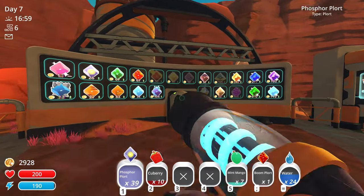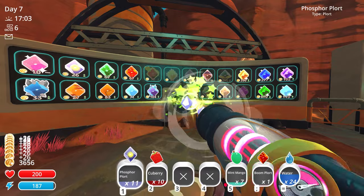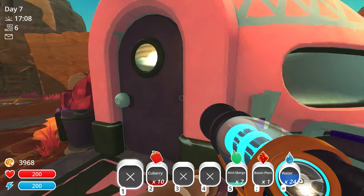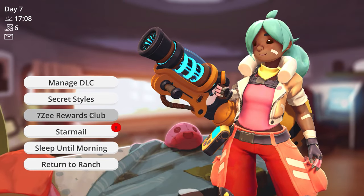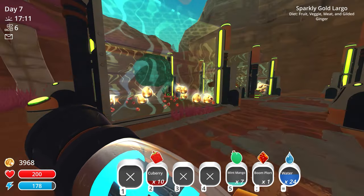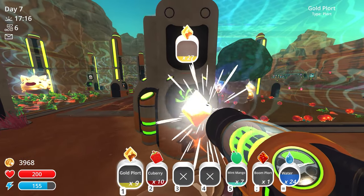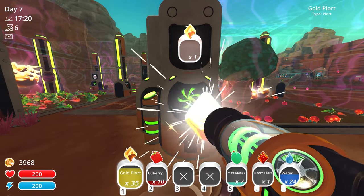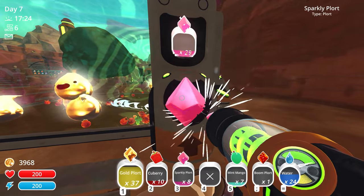We're getting 26 from each plort, which is a pretty good amount. We're at 3,900 right now so we could upgrade to the next tier. Over here with the gold plorts - 37 gold plorts, we'll just grab all these. And then 39 pink plorts too. We're maxing this out pretty quickly.